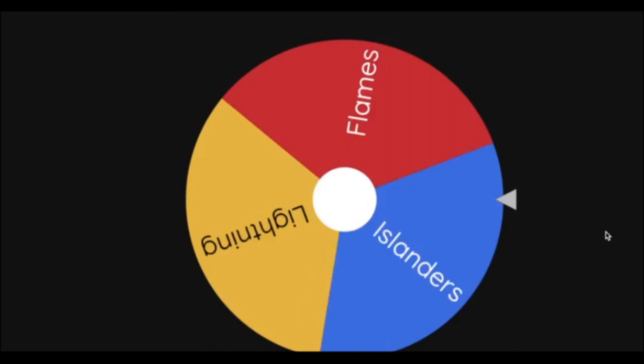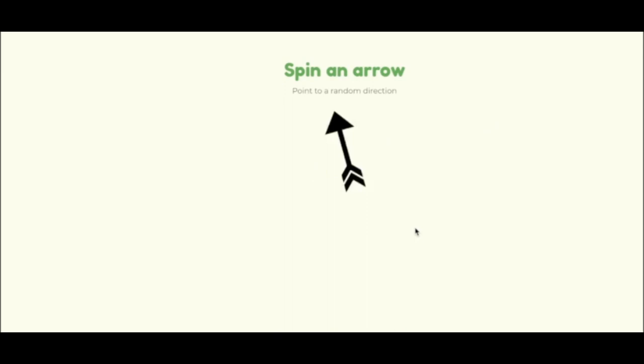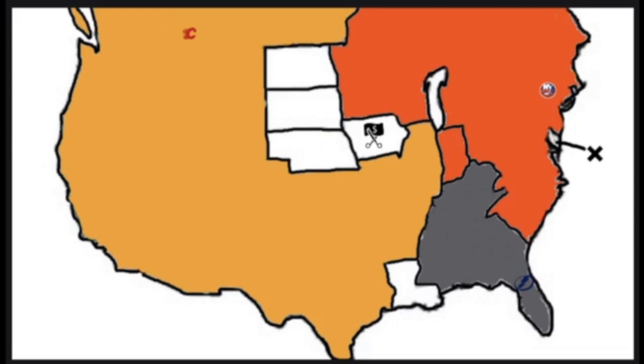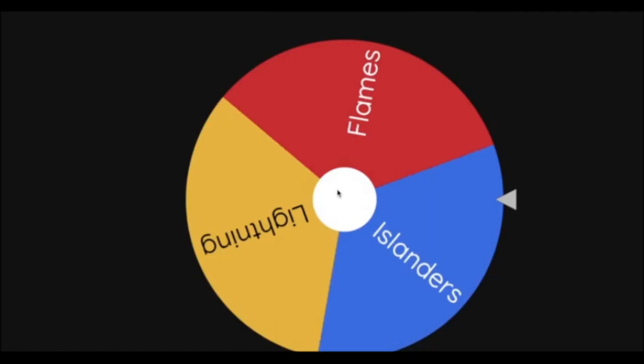Next team is the New York Islanders — they lost Austin Matthews to the Lightning. The Islanders cannot go north anymore and head southwest toward Indiana, adding another state to their empire.